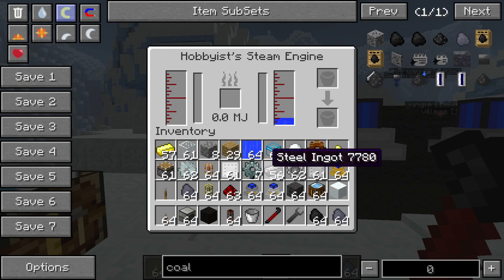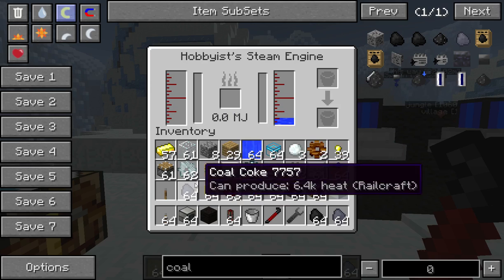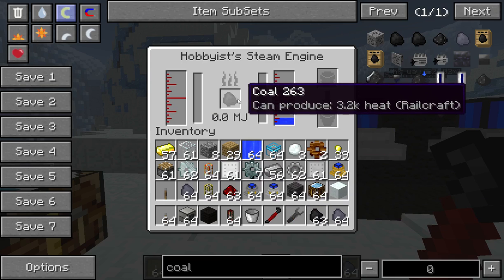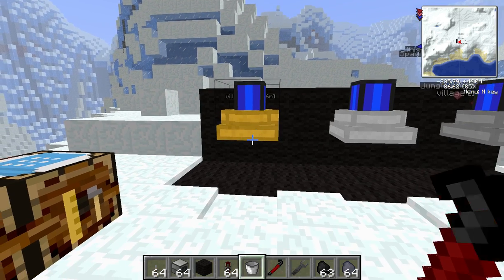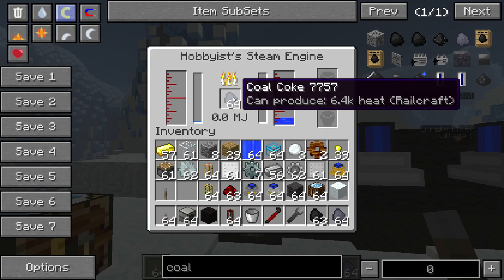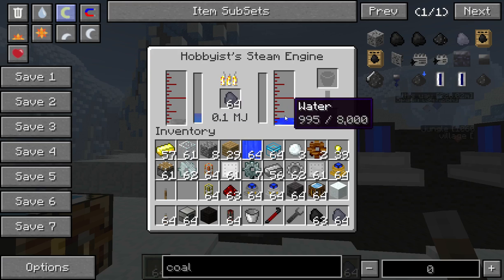This here is the internal storage for the Energy Produced, the Minecraft Jewels (MJ). Next to that is where you put your source of fuel — coal or charcoal are typical choices; being Railcraft, you can also use coal coke. It has your temperature gauge right here, which goes up to 500 degrees Celsius. It needs to get to 100 degrees Celsius, the boiling point of water, for it to use water and start producing steam. This is your steam tank.